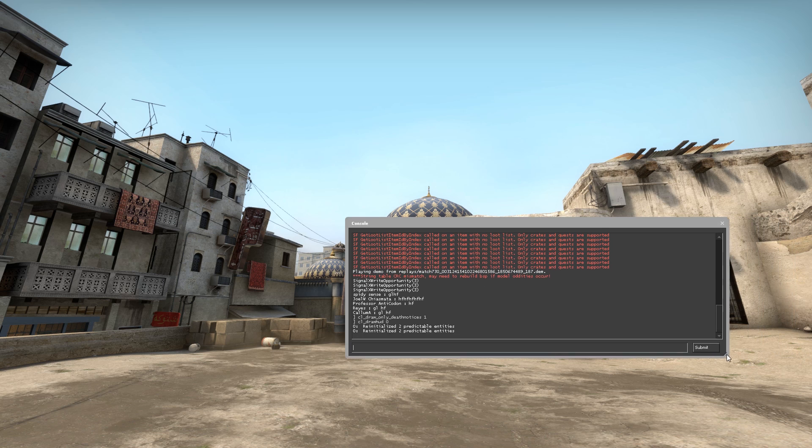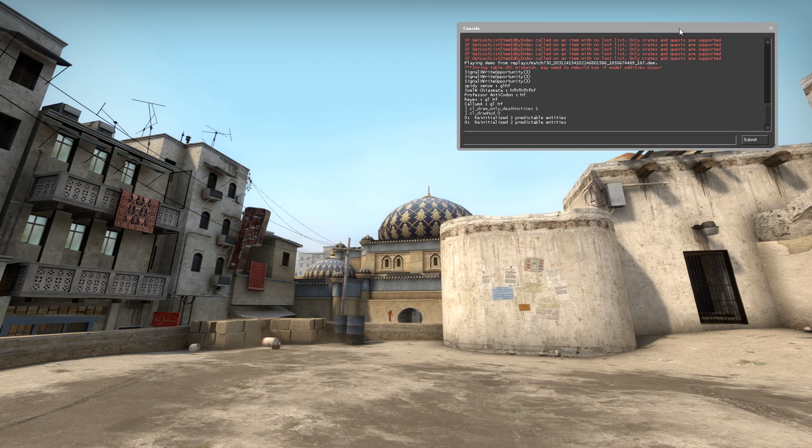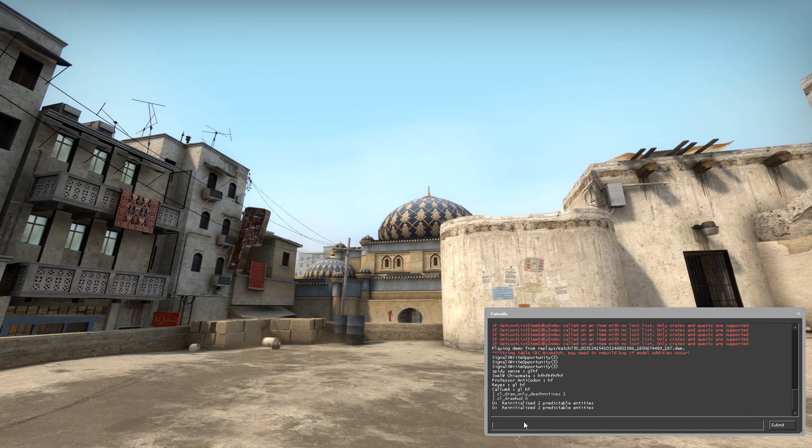The first thing you want to do is set sv_cheats 1 — that's pretty much the only setup command you need. After that it's sv_sky_name and then whatever sky name you want.